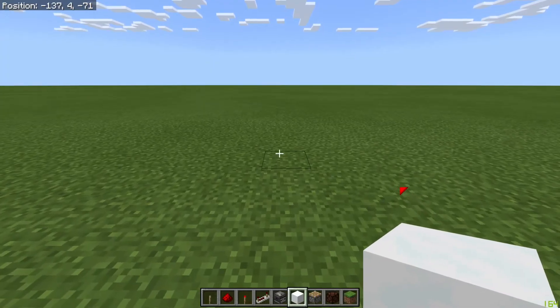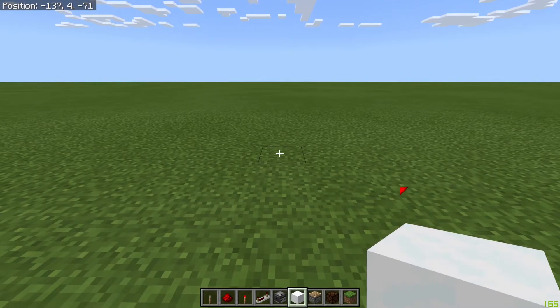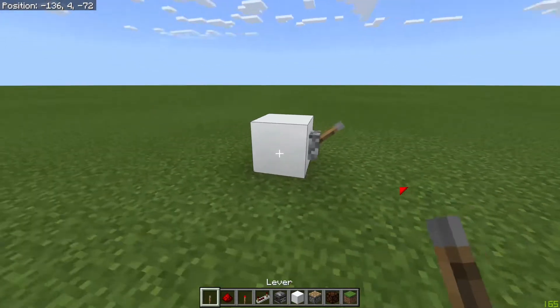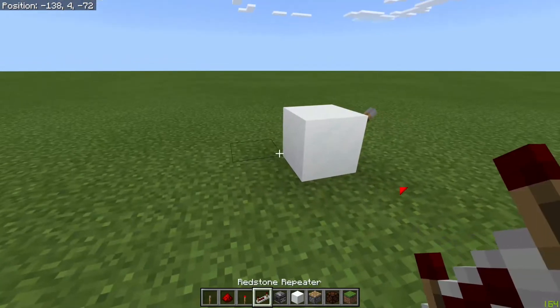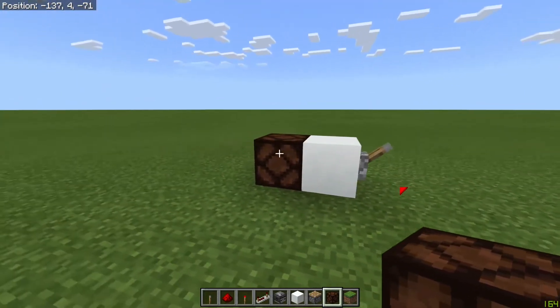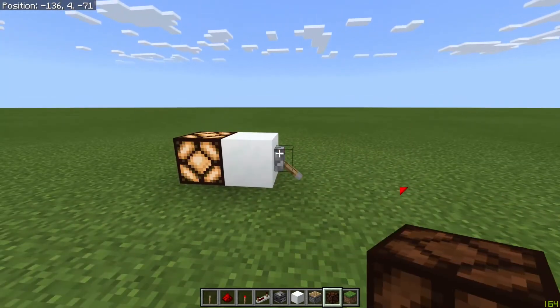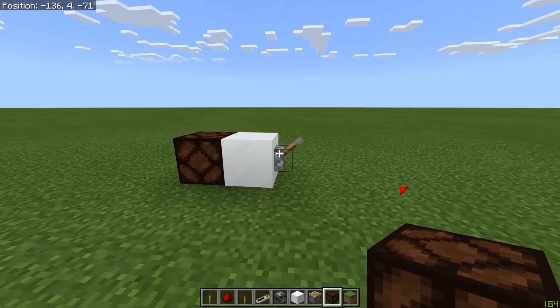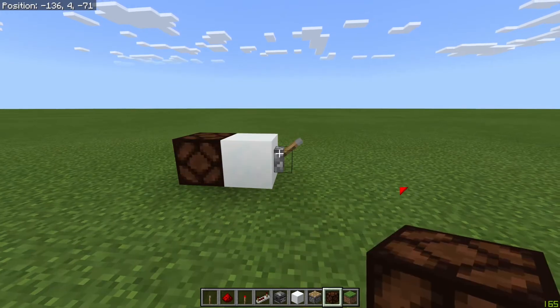The first logic gate we're going to do is called a buffer and it's the simplest logic gate there is, because all it does is transmit the signal you put in. So if I've got a lever here which is off, then my light is off. And if I turn it on, my light comes on. That is not very exciting, but that is a buffer.